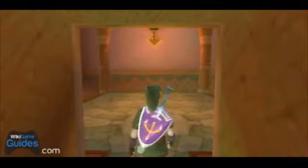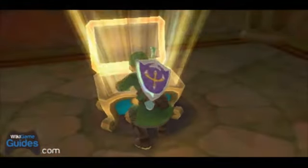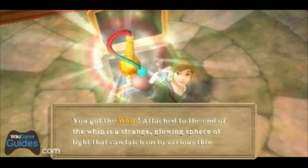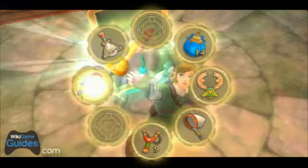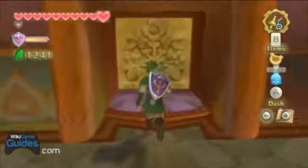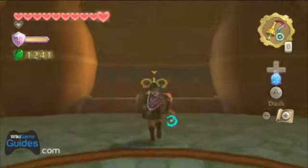Then head through this door, and inside this treasure chest is the whip — a new item. I would say the whip is probably the least used item out of all your items you get in the game, but you will be using it plenty in this temple, mainly because anytime you get a new item you'll be using it a lot, just because they want to show off how it can be used.